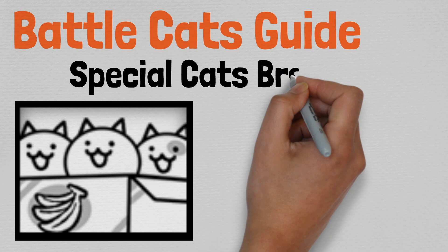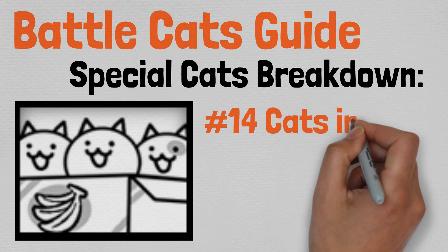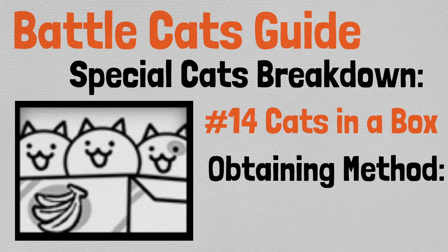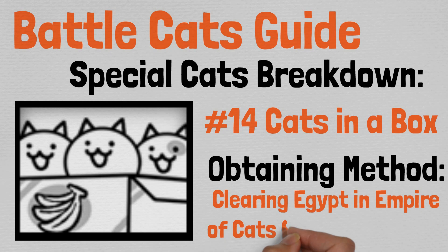Cats in a Box can be purchased for 90 cat food after completing Egypt in Empire of Cats chapter 1. Much like a handful of the other cats we've covered, Cats in a Box has a weird cycle with when it's relevant versus when it's completely useless, and it seems to only really fluctuate between those two points.